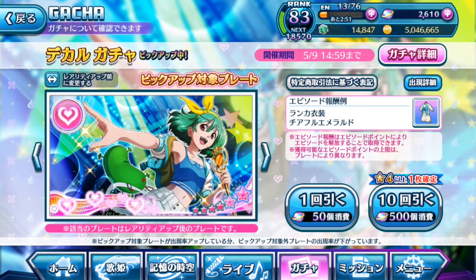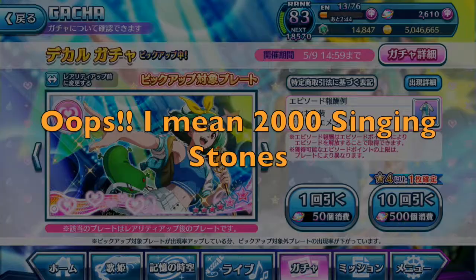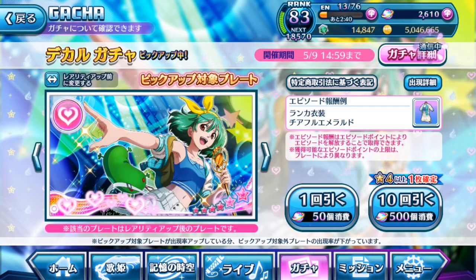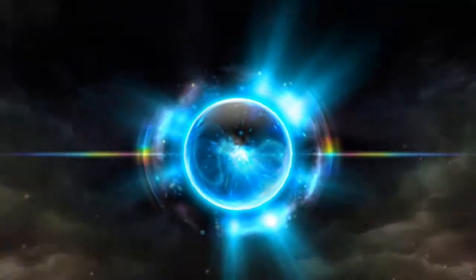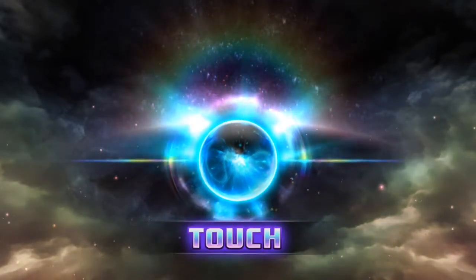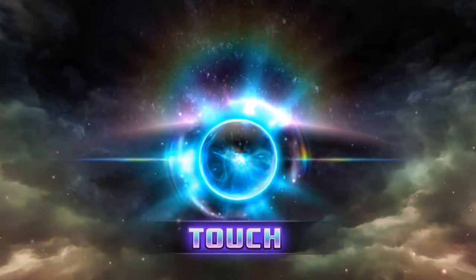As usual, we are going to do 10 pulls. I'll probably only spend about 3000 singing stones. So let's get down to it. We are always looking out for the same stuff: a golden orb at the beginning, if not 5 Siegfrieds, and then changing the orb to golden if possible. And of course, hopefully many red color boxes — and from there, hopefully the Divas will change the red boxes into rainbow ones.